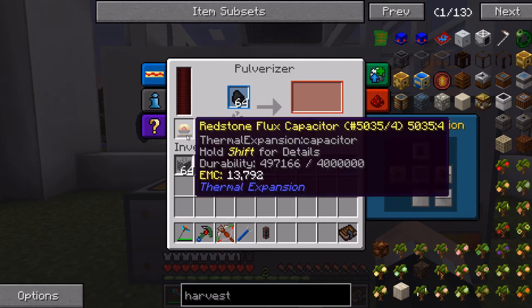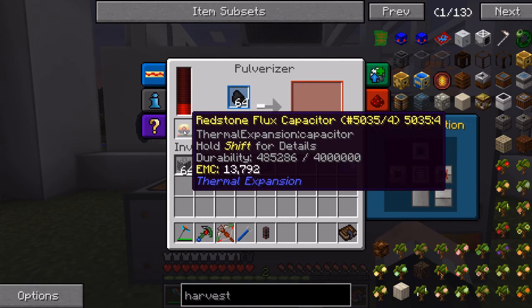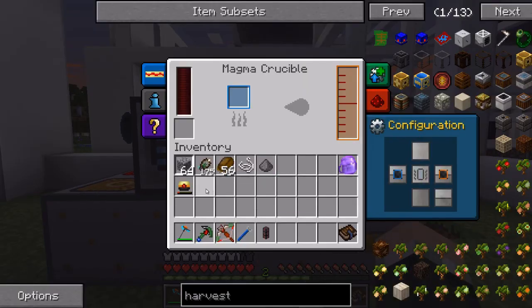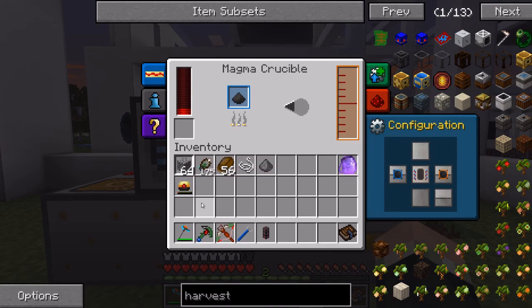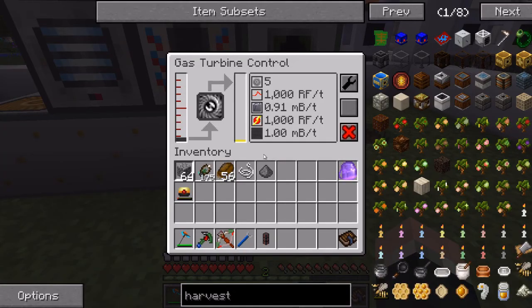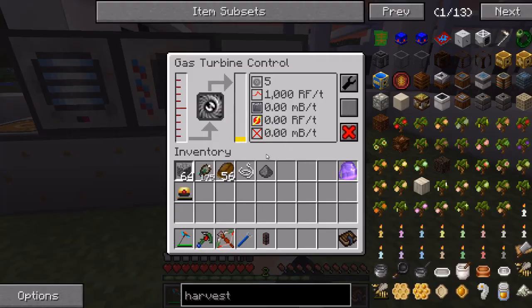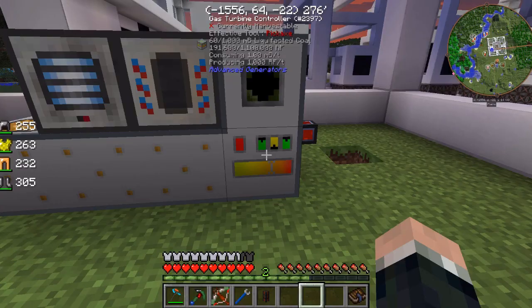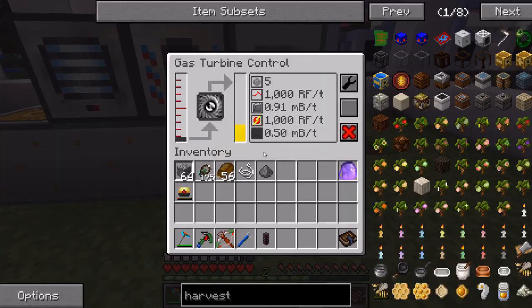I just want to get enough power to where it powers itself up. That's what this slot is here for on the thermal expansion machines. Now it's basically self-sufficient - just need a little kickstart. That's running off the liquid-factor coal, as you can see right there. Which is just to pull rice coal down. And it's starting to build up its internal buffer.